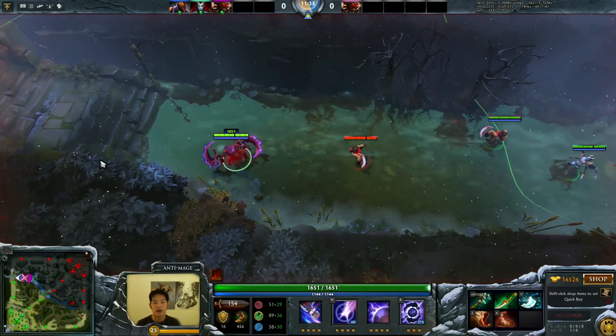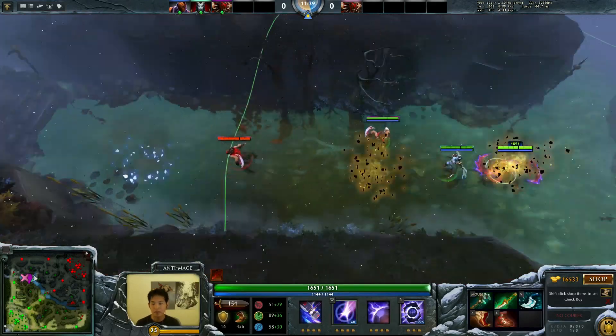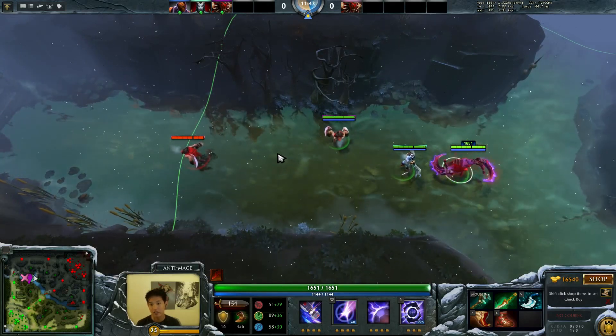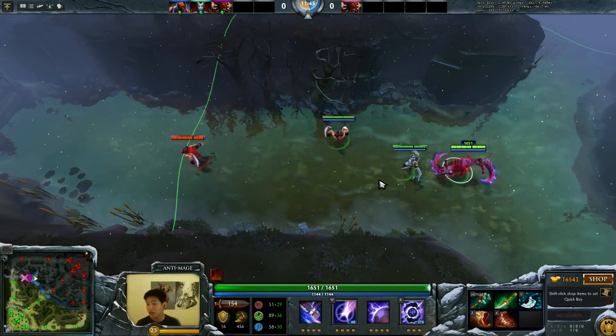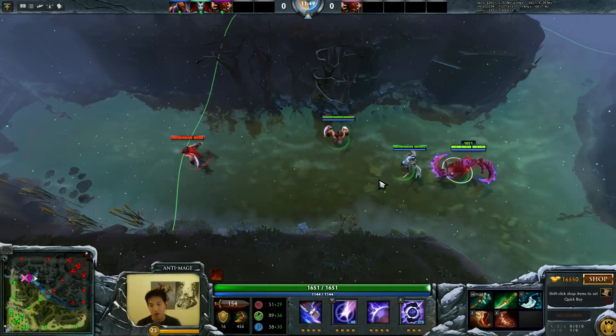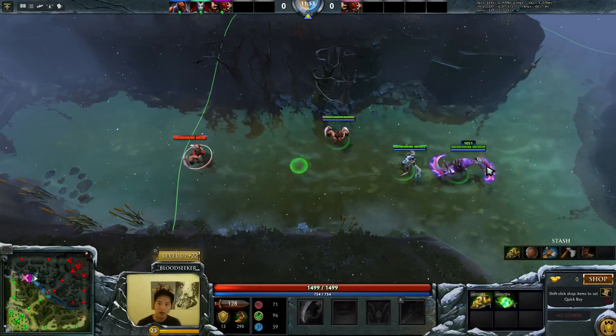How do you actually avoid it? You can get a blink dagger and then blink twice — you'll travel more than 1300 distance and won't take any damage. Is it practical? No. Can you avoid Rupture damage with it? Yes. So that's one cool thing about blink dagger on Anti-Mage, besides trying to troll your enemies or teammates.